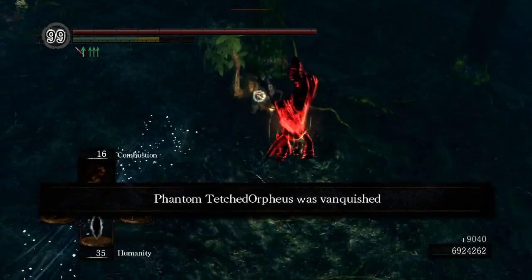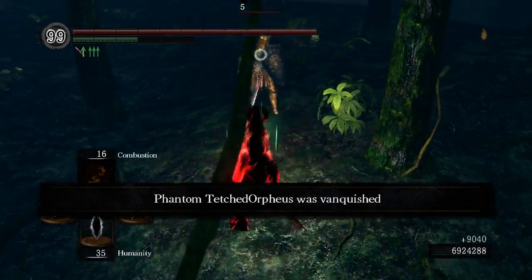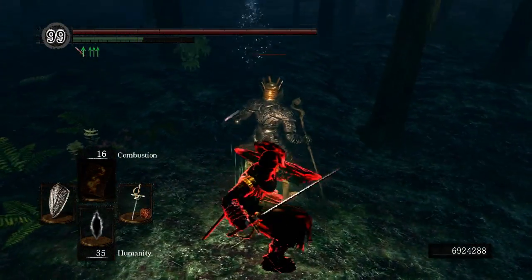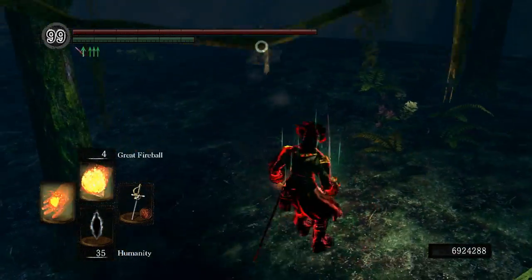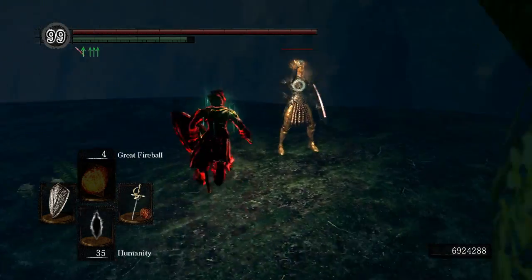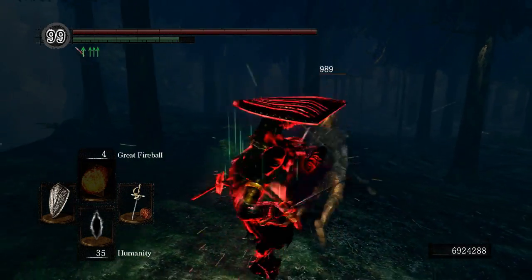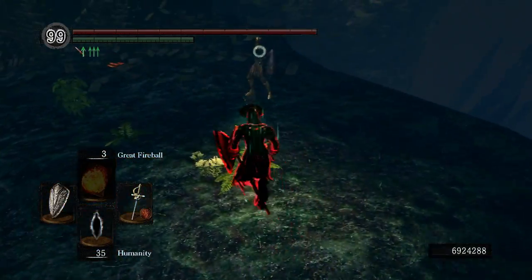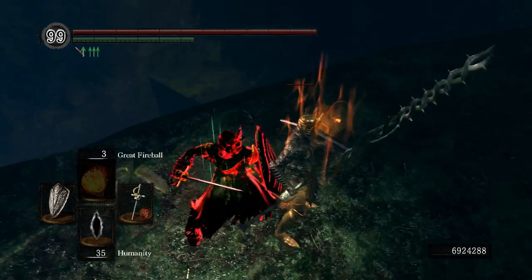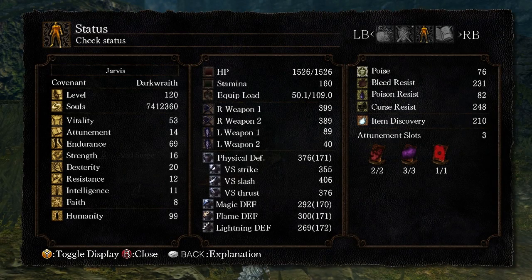After some prodding from viewers in the stream, as well as my own personal interest, I ended up purchasing the 360 version of Dark Souls. I had become so accustomed to Jarvis on the PlayStation 3 that I decided he had to be my first character on the Xbox 360. I did, however, decide to make a few changes to the build. With this update to Jarvis, I wanted to capitalize on the raw essence of a high critical rapier build. In doing so, I discarded as many stats as I thought were necessary at the time. This build ended up as follows: 1,526 health, 160 stamina, 53 Vitality, 14 Attunement, 69 Endurance, 16 Strength, 20 Dexterity, 12 Resistance, 11 Intelligence, and 8 Faith.